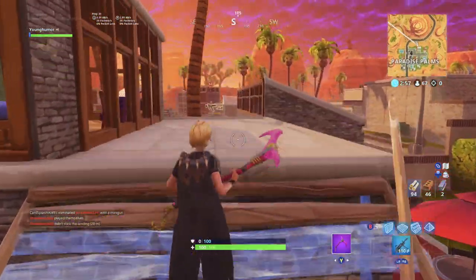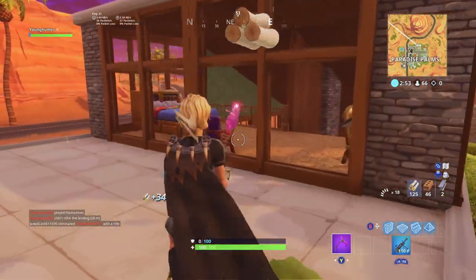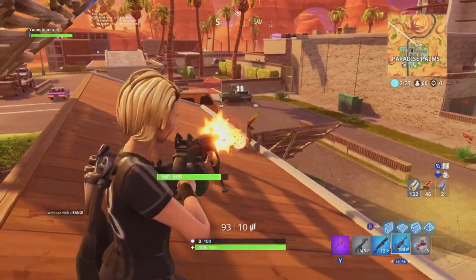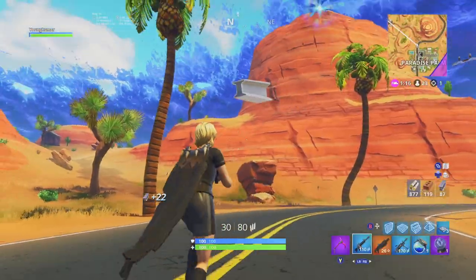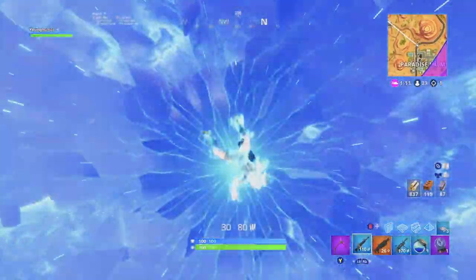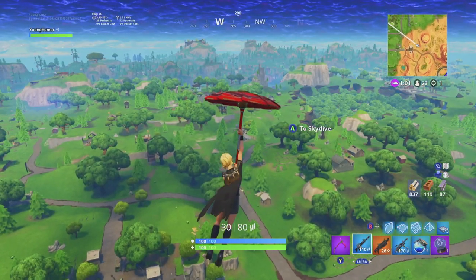I'll be showing you guys in this video how to camp in Fortnite — and not just how you camp, because that's pretty simple. People say camp in a corner, but I'm gonna give you guys some absolutely godly tips and tricks to go along with this so you can win every single game. First, let's start off with landing location. You want to land at the absolute outskirts of the map so you don't run into anybody, or run into the minimal amount of players.